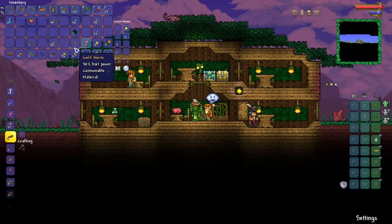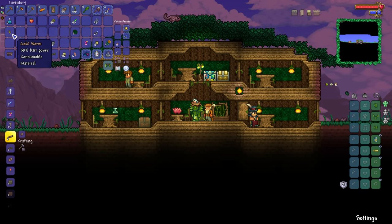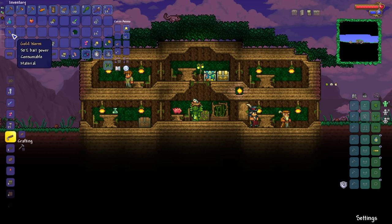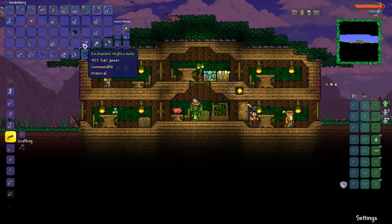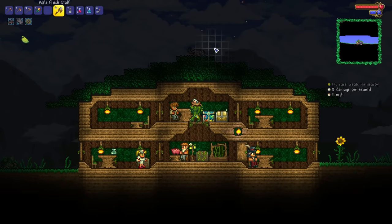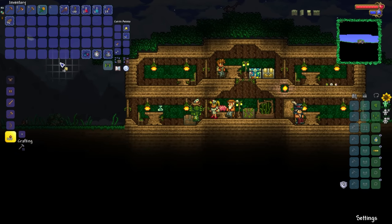Whoa — we've got a gold worm from that. I know for a fact that we can put this gold worm into the Shimmer, and I'm pretty sure it gives us an item that permanently increases one of our stats on our character — it's something I've not even done on my normal Let's Play world yet. Now that we've got ourselves a bunch of NPCs around here, the spawn rate of enemies is naturally lower. Always worth making NPC houses as early as humanly possible.